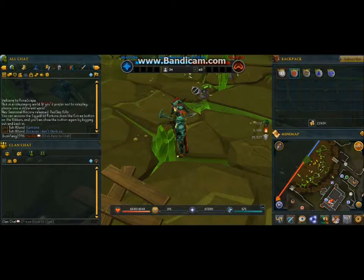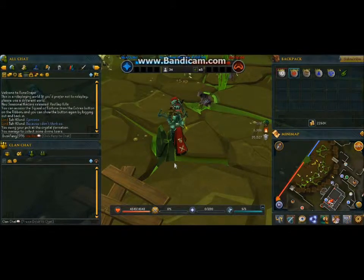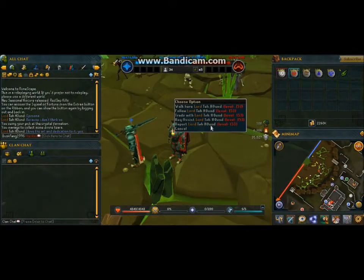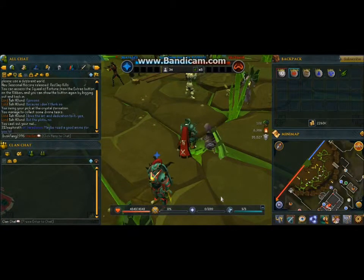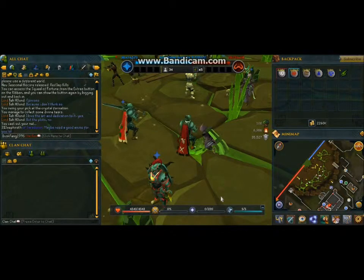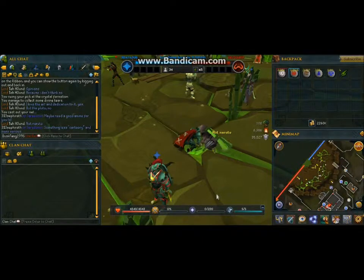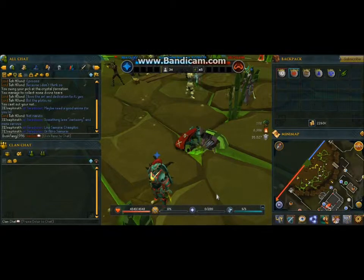Oh never mind, it reset. Anyway, I've noticed that you just can't see exactly where I'm clicking, so next episode of RuneScape I'm going to turn the mouse tracker off so you can't see the mouse but I can see what I'm clicking on — by the way it will be highlighted. It just makes it easier, because I know that one or two of you have found it off-putting. So I'm going to sort that out next episode.